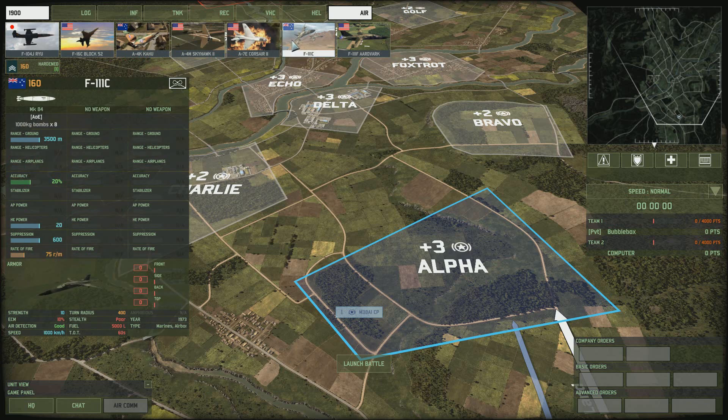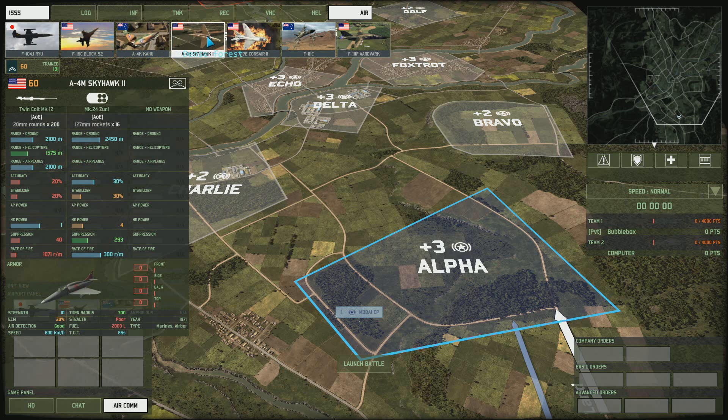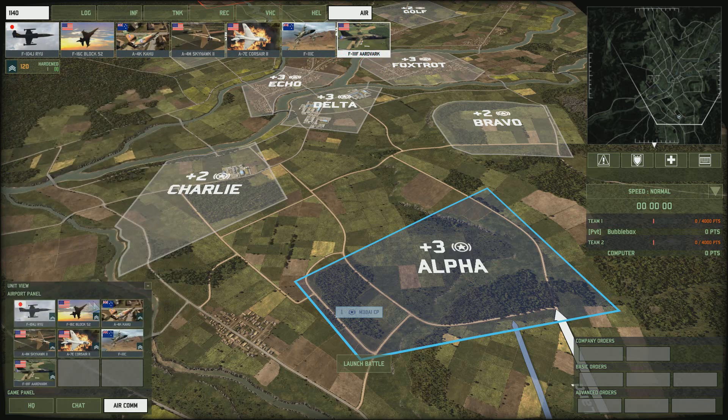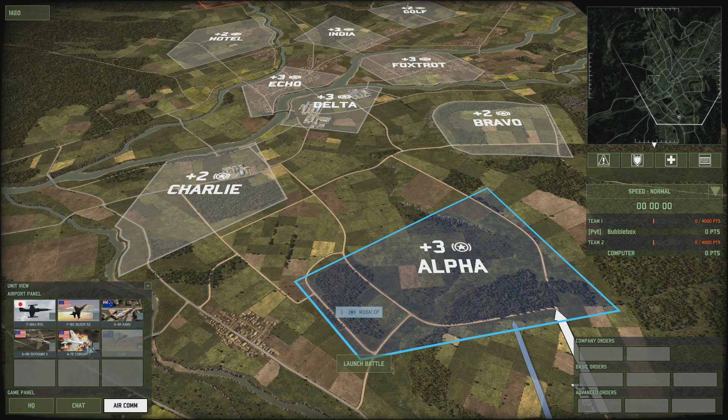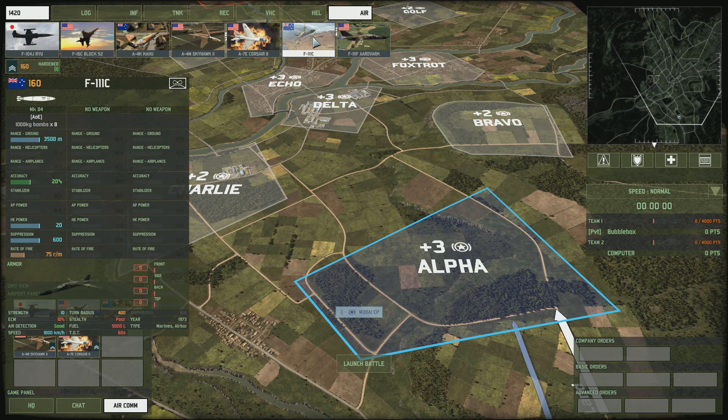Planes are obtained via the production menu and can be obtained during the deployment phase of the game, ready for use at the start or during the game. If you bring a plane in during the deployment phase and change your mind, you can right-click it to put it back into the production menu. You can't do that in-game, only in the deployment phase.